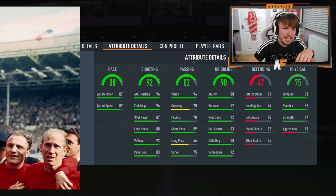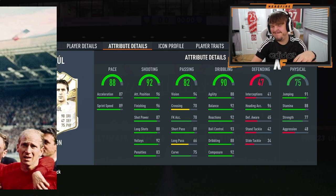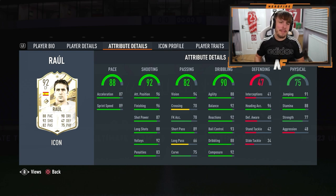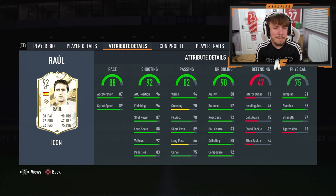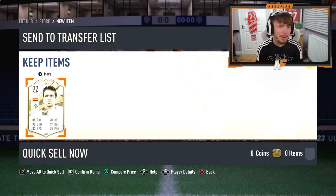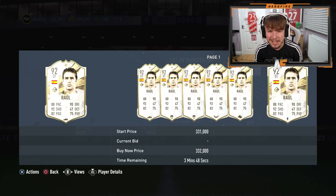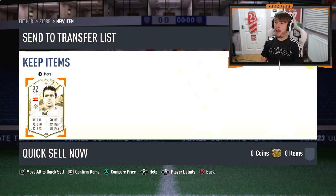Let's have a look — what player is it going to be? Raul. I don't know what to think about that, I don't know if he's any good at all. Four star, four star, left footed. His stats don't look the worst but I don't know if I've ever played against him. He's 300,000 coins. That's an L in my opinion.